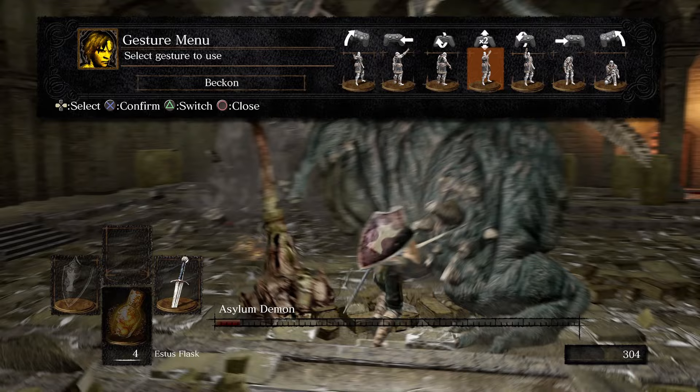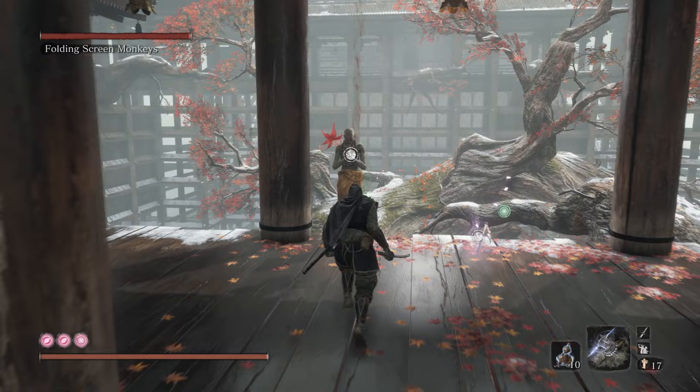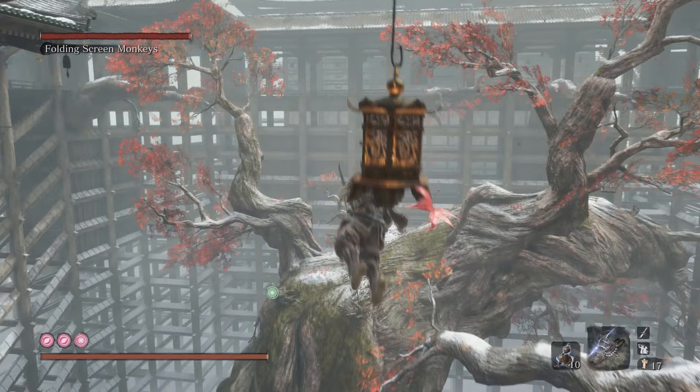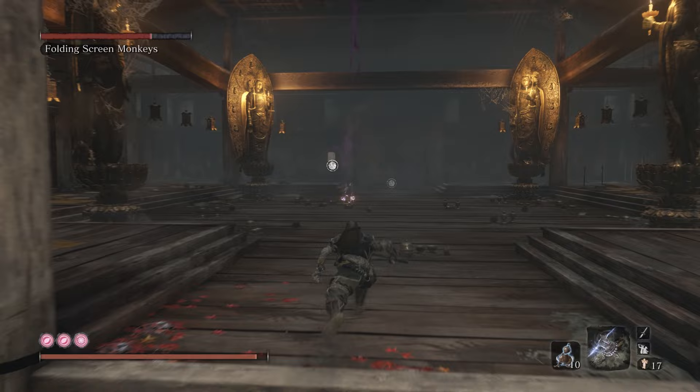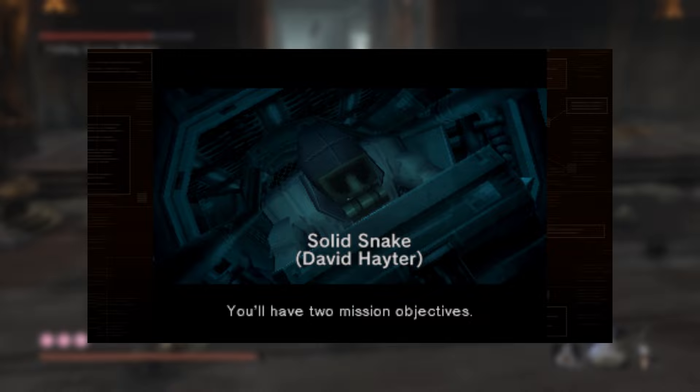Number 120: Folding Screen Monkeys. Jack was definitely smoking crack when he put this guy in the top 100 because I know his ass does not like these guys that much. It's not a vivid memory, but I feel like I've had a conversation about how neither of us like jumping through all the hoops they want you to to deal with these guys. I don't hate the Folding Screen Monkeys, but they just don't feel like a Souls boss at all. If I was in the mood for this sort of thing, I'd just boot up the Metal Gear Solid Collection or something.